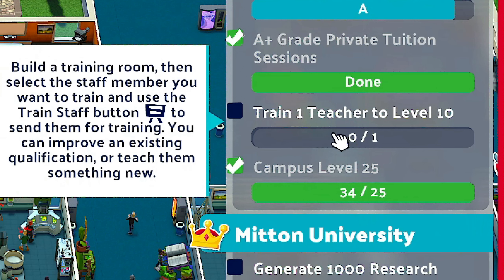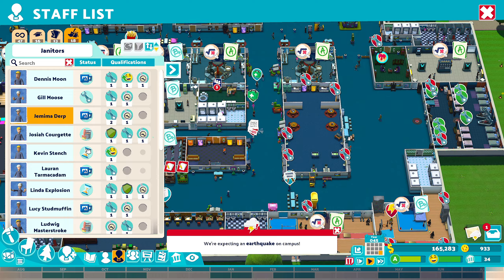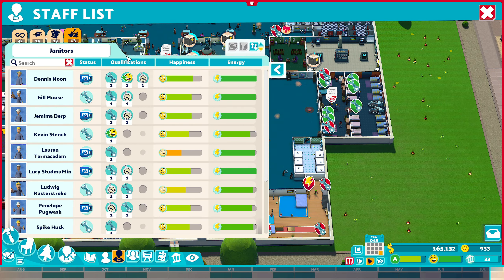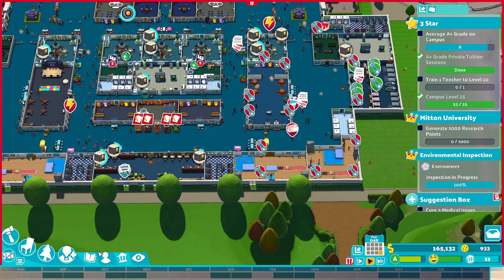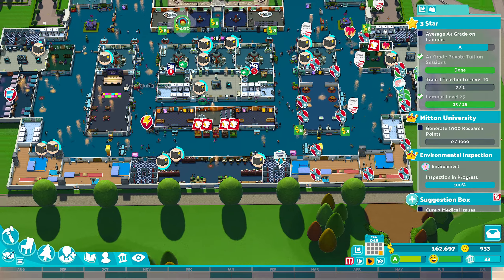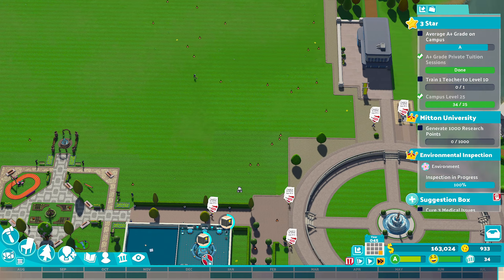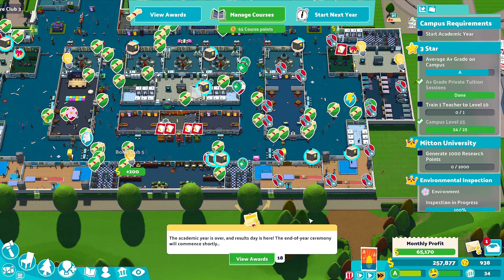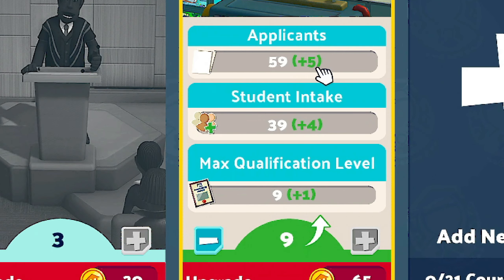Now we're going to concentrate on training a level 10 teacher. I'm thinking of building two training rooms in these two gaps here. Money isn't going to be an issue anymore. I'm also going to get rid of all the security staff - they're just a wasted expense now. We've got 65 cost points at the end of the year, so I can upgrade and get five more applicants and push the max qualification up to level nine.